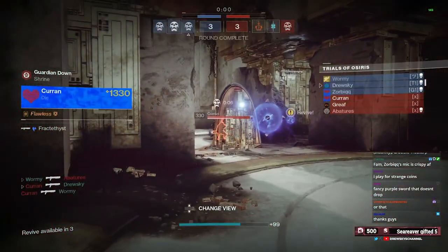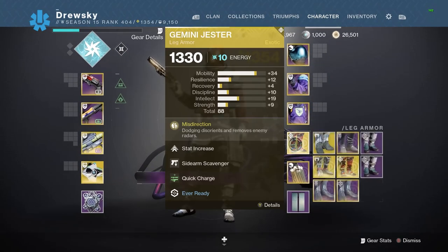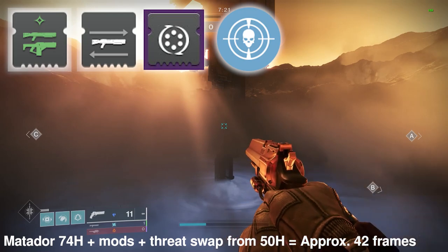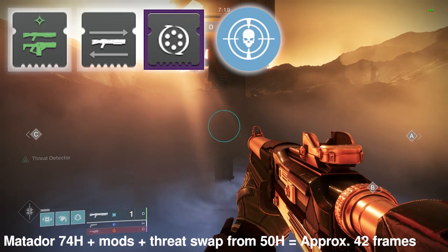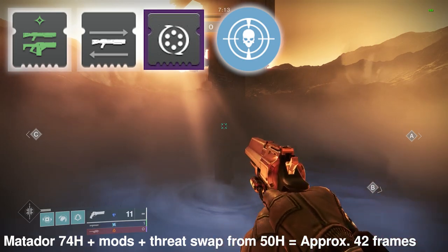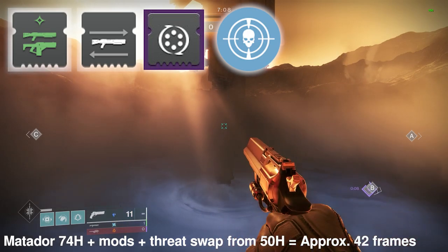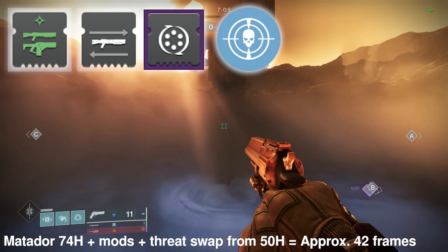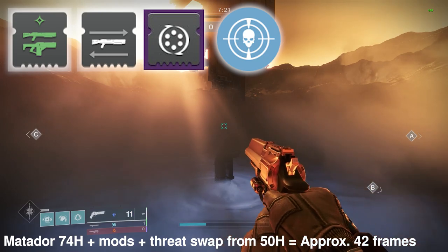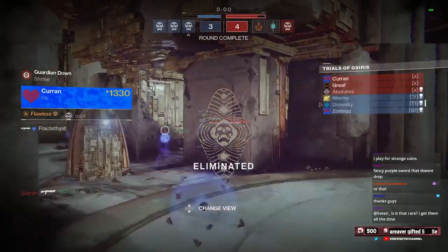The crazier part is that these swap speed buffs can actually go beyond quick draw. Let's look at a Matador I have here — one with Threat Detector and 74 handling. Factoring in quick charge gives it 99 handling. With two dexterities, quick access sling, and Threat Detector at times one — which only requires one enemy within 15 meters and boosts animation speed by 25% — swapping from my AS Luna gives us a 42-frame swap. That's 10 frames faster than quick draw or 100 handling alone.